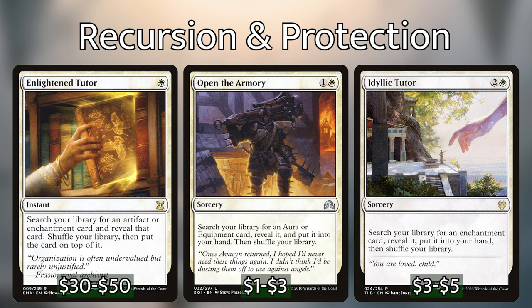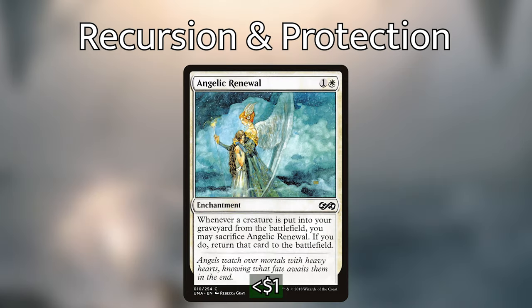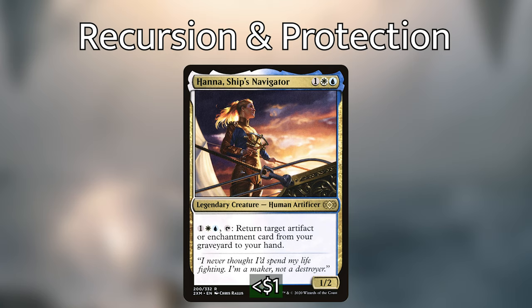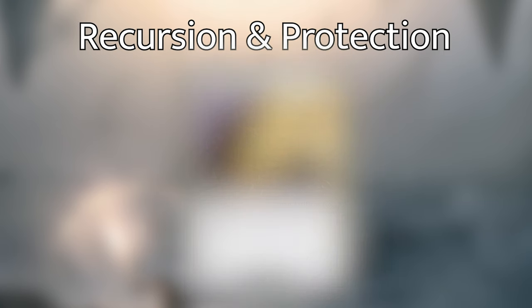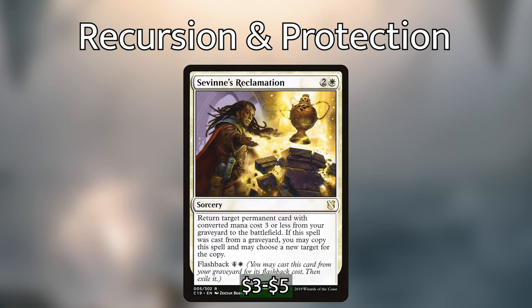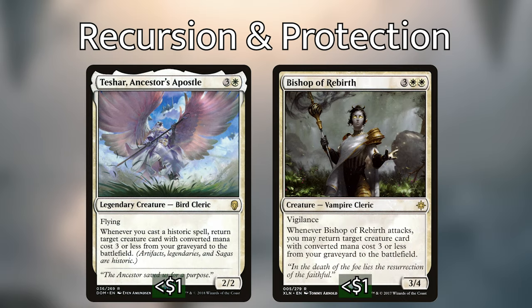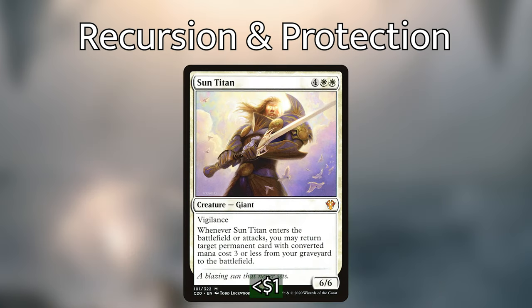Moving on from Gift of Immortality, you can play Angelic Renewal as a one-time Gift effect. We've also got Hanna, Ship's Navigator, who can return Gift if it gets removed, or other important enchantments or artifacts from our graveyard to our hand. Savine's Reclamation can bring back either Linvala or Gift from our graveyard, or both if it's flashed back. We've also got Teshar and Bishop of Rebirth, which can both bring creatures with CMC 3 or less back from our graveyard to the battlefield. Lastly, Sun Titan returns a permanent with CMC 3 or less from the graveyard to the battlefield whenever it enters the battlefield or attacks.